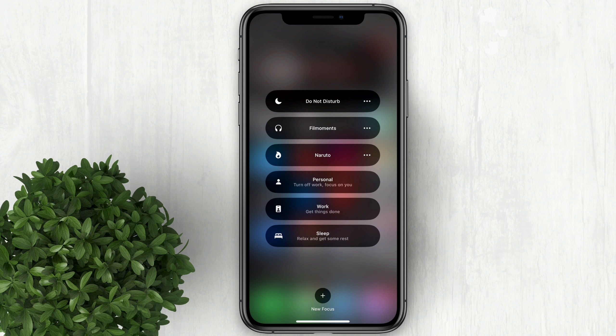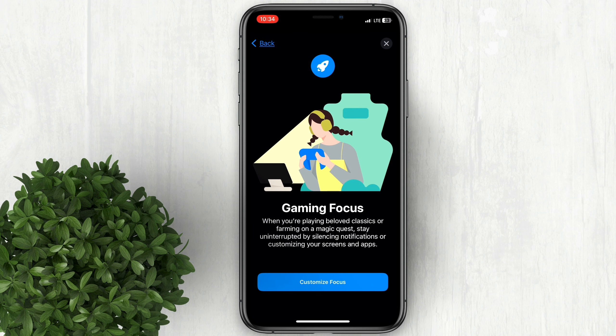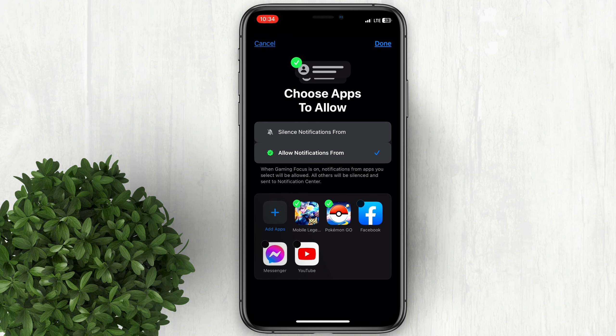Tap on the plus button at the bottom of the screen to create a new focus. Select Gaming as the focus type. In the next screen, tap on Customize Focus and select the apps that you want to include in your gaming focus.